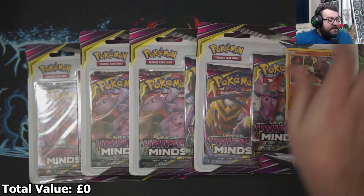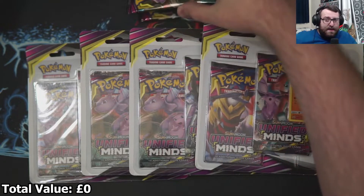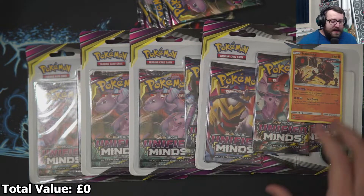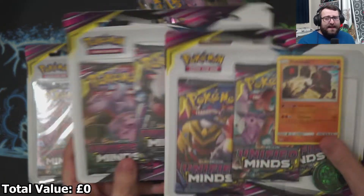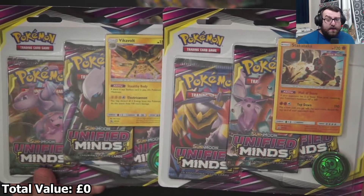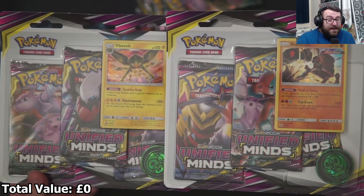We have Unified Minds to open today. I have four three-pack blisters and then just three packs on their own, so I have 15 packs of Unified Minds to open. Obviously these blisters come with the promo cards as well, so you get three packs plus the promo. These ones are Sun and Moon. I've never opened Unified Minds before. Should be pretty fun!